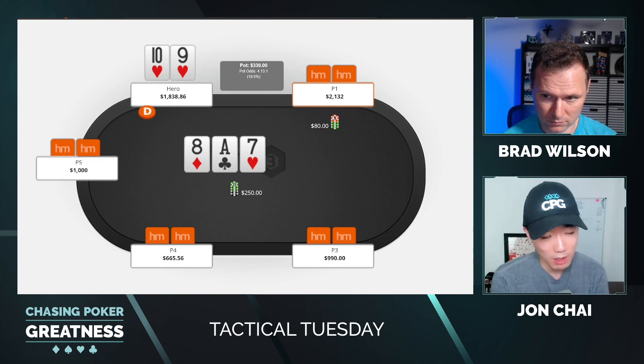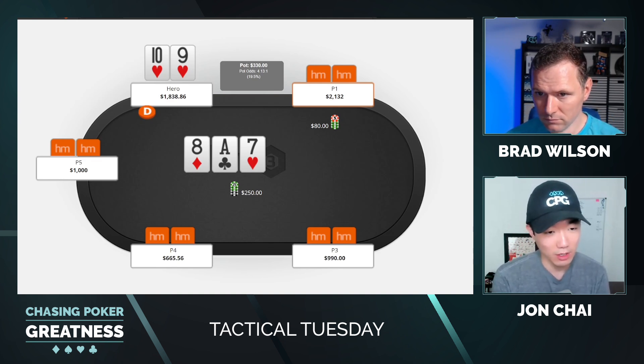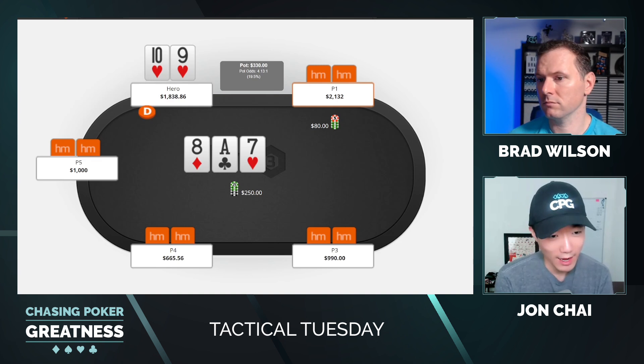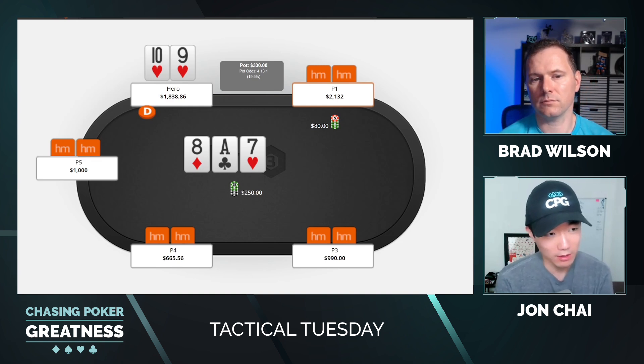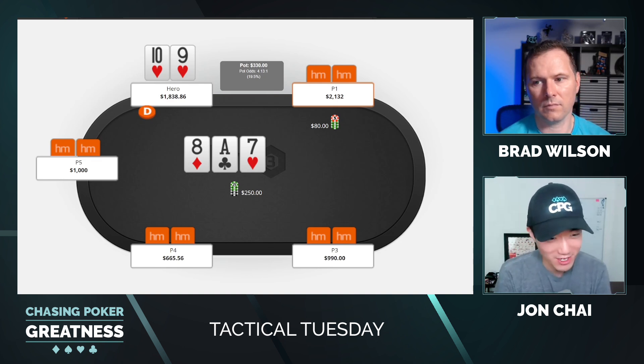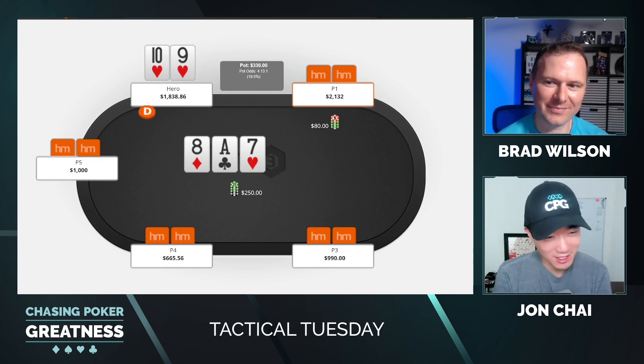Especially when the small blind starts with a really small c-bet of one-third size, I'm a little concerned that my value hands need help getting money in — to avoid a really high SPR on the turn or river that makes it clunky to get stacks in. If I'm going to have a value-raising range here, 10-9 with an up-and-down straight draw and a backdoor flush draw with the 7 of hearts on board definitely seems like a top raise candidate. So I do raise the flop.